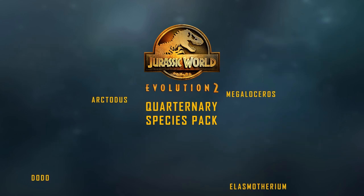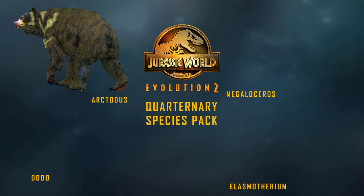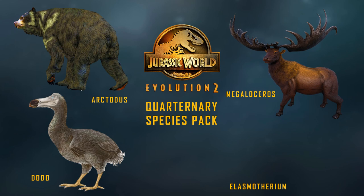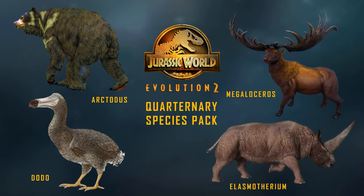For the Quaternary pack we have Arctodus, the Dodo, Megaloceros, and Elasmotherium. The Quaternary era is basically Pleistocene to now, which is why you have the giant short-faced bear Arctodus, as well as Megaloceros, Elasmotherium, and the iconic Dodo.